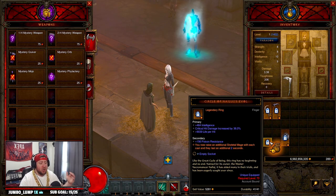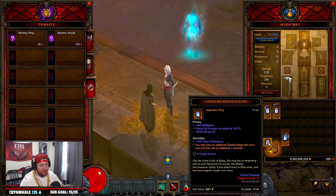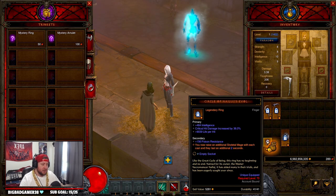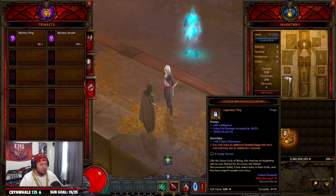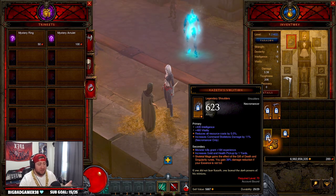If you have enough shards left, go for rings — they cost 50 shards each. At level one you can get the Circle of Nailuj's Evol, which lets you raise an additional skeleton mage and they last an additional two seconds. This is solid if you want to do the mage build all the way through, and doing the blood mages is a really cool, fun build.